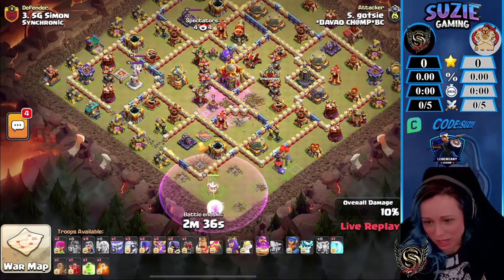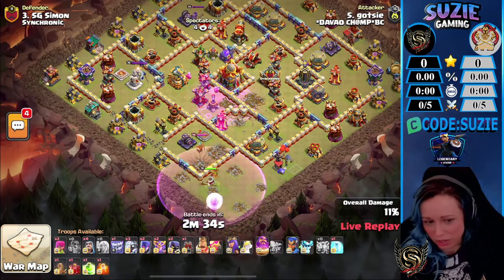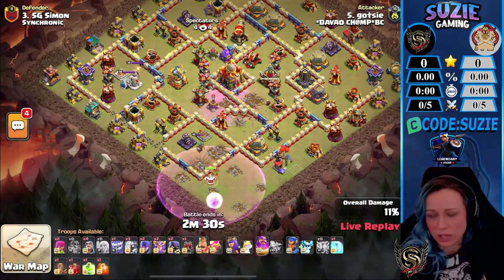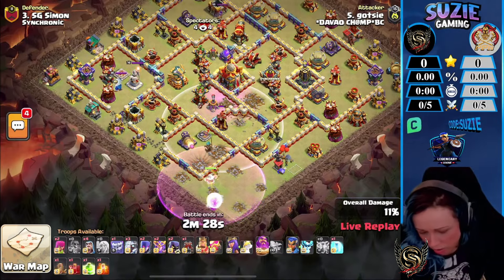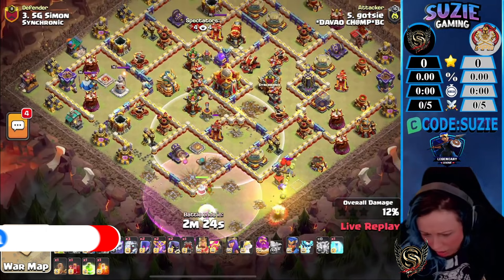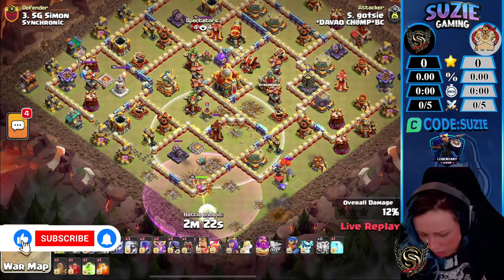It was a very long time ago that anyone used the Super Witches in war, with a bunch of Lightning Spells. Let's see what he's got — looks like he's maxed the Scattershot, the Ricochet Cannon spell tower, and probably the Cannon.